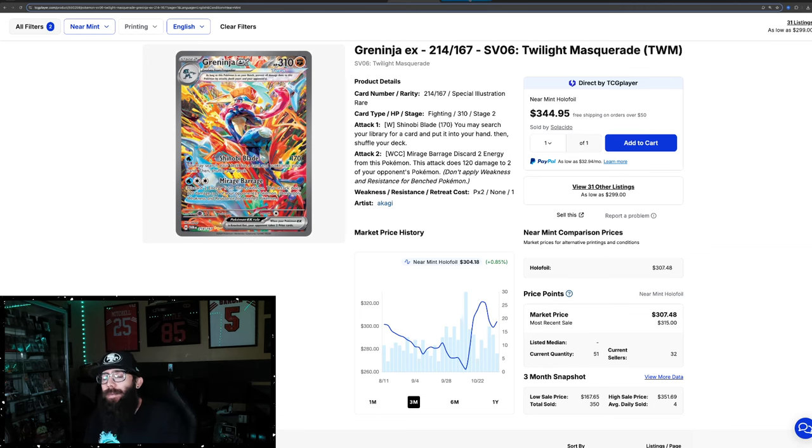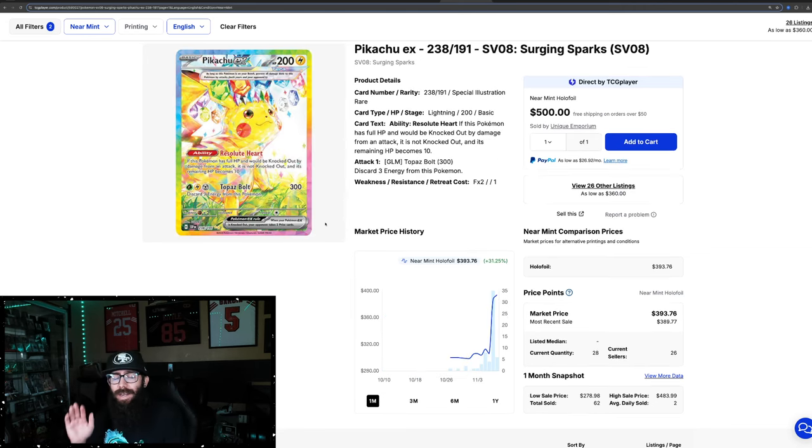One last comparison we're going to make is to a recent card — just for fun, don't crucify me in the comments. The Pikachu from Surging Sparks. This card's actually been going up on TCGplayer — they've got it at $390 market right now. Pre-release was selling at $300.